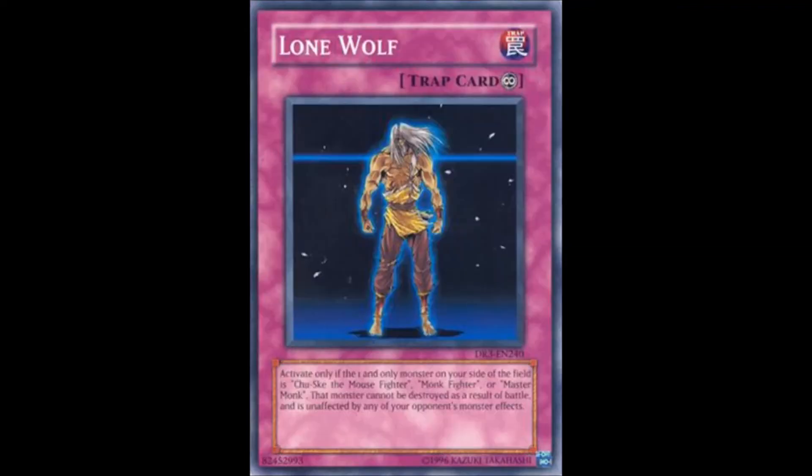Next up we have our first trap card, Lone Wolf. It's a continuous trap that says: activate only while the only monster on your side of the field is Chusuke, Monk Fighter, or Master Monk. That monster cannot be destroyed as a result of battle and is unaffected by any of your opponent's monster effects. This is actually a pretty strong buff. Being unaffected by monster effects is a huge deal nowadays. You play three of these in your monk deck if you're building one for whatever reason.